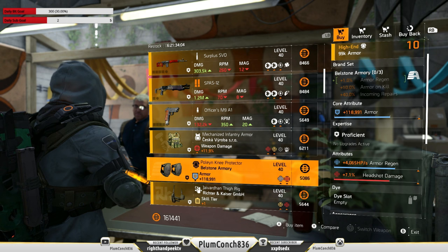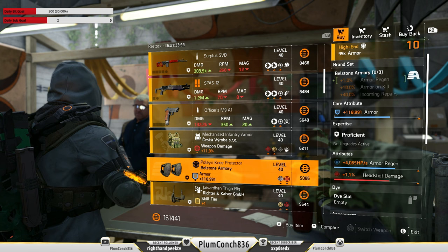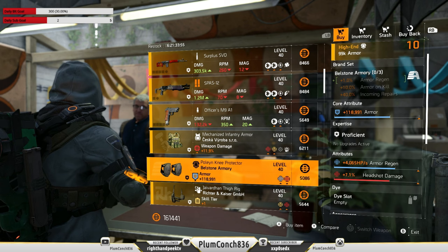Our old mate Roy at the Haven's got these nice Bellstone knee pads. They're pretty solid attributes across the board: 118k armor, 4k regen and 7.1% headshot damage. These would be perfect on a regen headshot damage build, especially if you don't have those Emperor's Guard knee pads.